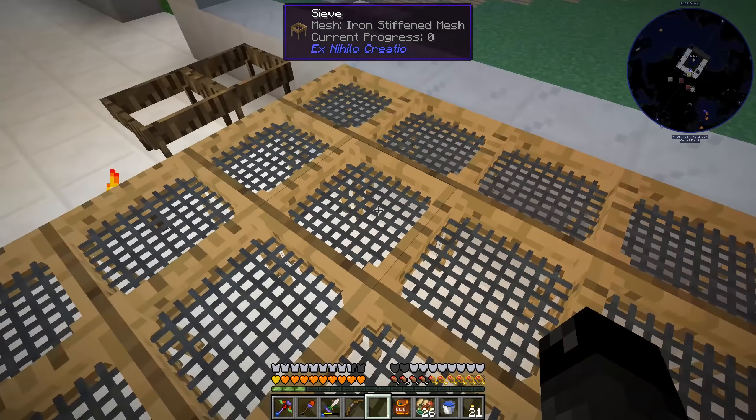Now we can do a full stack of gravel in four sieving operations — holding down right-click does 16 at a time, so a full stack happens pretty quickly. We could automate this with a mechanical user from Create, which also has the auto sifter. We've seen how to hook that up in a previous playthrough, but for right now it's much faster to just sit here and right-click. I just have to keep filling my inventory, but we've got ores under control now.